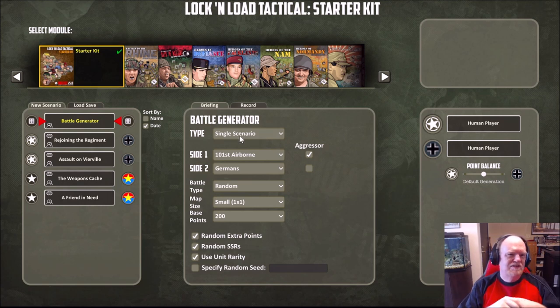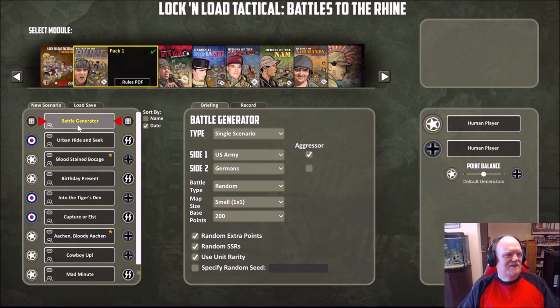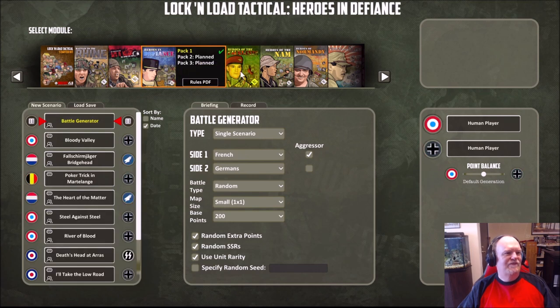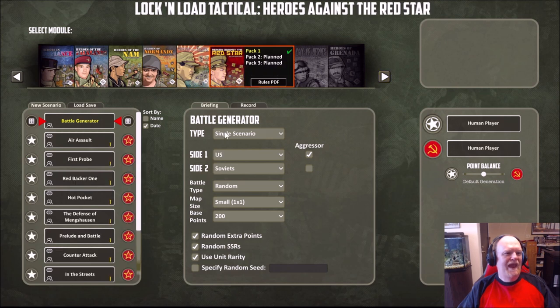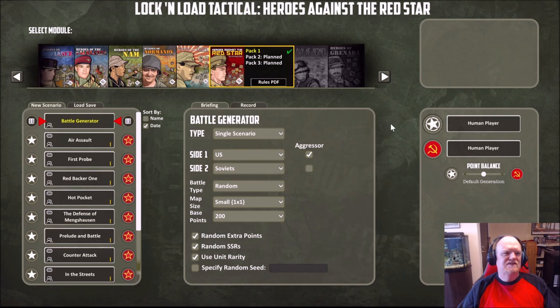The Battle Generator is going to be its own separate DLC. I have no idea what the price is going to be, and when you download the Battle Generator, it will unlock the Battle Generator for every DLC you own. So the starter kit, Battles to the Rhine, Days of Villainy, Heroes of Defiance, Heroes of the Falklands — so on and so forth. If you have the Battle Generator, you're going to have it unlocked for all your DLCs.